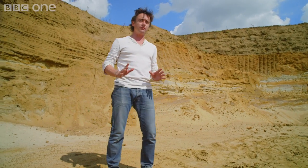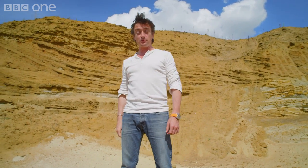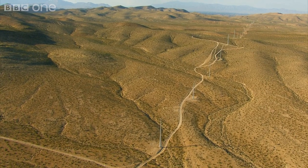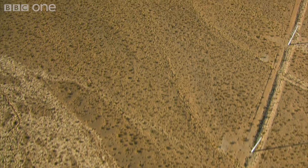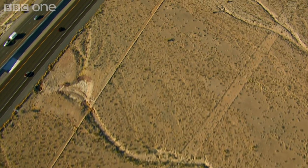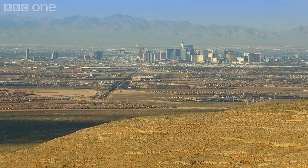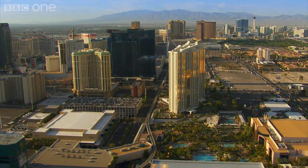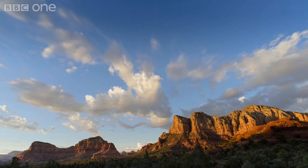If you're looking to unlock the secrets of the weather, the heat coming from up there is not as important as when it's coming from down there, from the ground. I know it sounds unlikely, but it's all to do with the fact that the sun heats the earth unevenly. Sand gets hotter than water. Tarmac gets hotter than sand. Concrete gets hotter than grass. And these differences produce pockets of warm, rising air called thermals, which drive winds and create clouds.